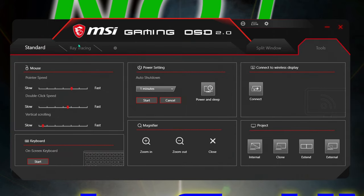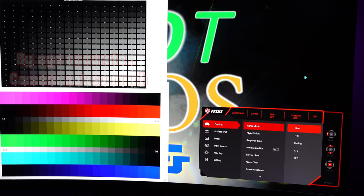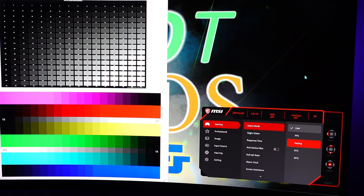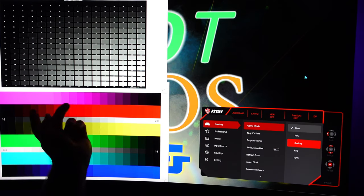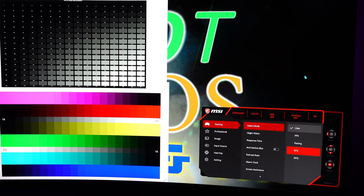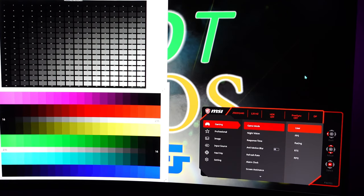You can also control your mouse pointer speed with the app. Now to test game mode — how does it affect contrast and color? The 'User' preset is the most accurate. 'FPS' adds a lot of sharpening and the blue tones are inaccurate while the red is totally overshot. 'Racing' has completely overdone blue tones and basically everything is over-saturated. 'RTS' has over-saturated blues and violets, with greens not great either. 'RPG' has slightly over-saturated blues, violets, and greens.